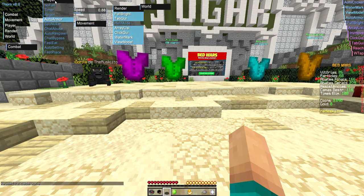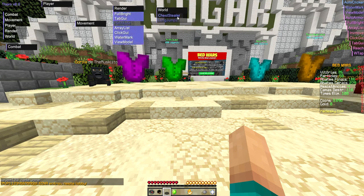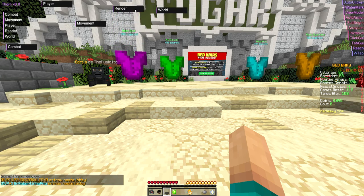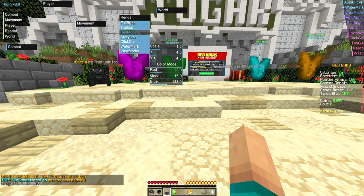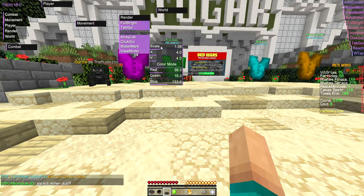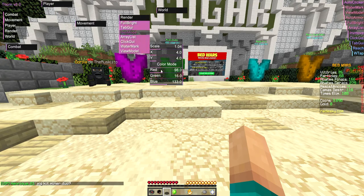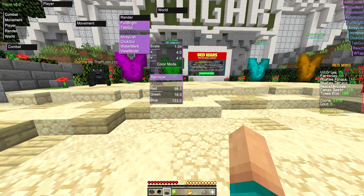You get the basics - speed, timer, chest, ceiling, stuff like that. You can also change - as you see there - there's the watermark. You can change the scale of the watermark, you see it's bigger now. You can change the colour mode - so right now it's a Stolfo type rainbow, it does rainbow. Static is just a default purple because it's a retro sort of theme and its main colour is purple.